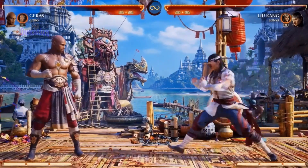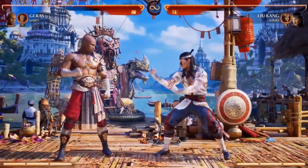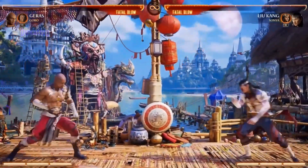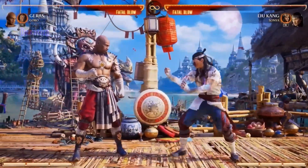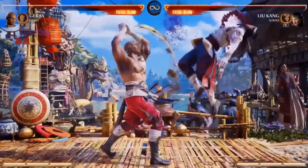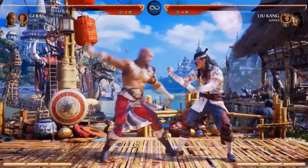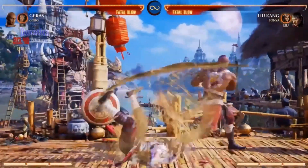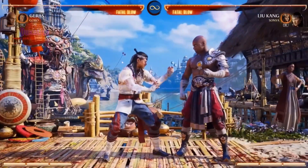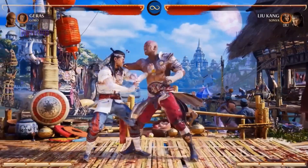He also has an overhead, which isn't entirely safe, but you can throw it out quite a bit because you get a big amount of pushback. He's got back one too, which is neat — it covers that range where you don't want to be too close. And that can be canceled too, so you can do things like bringing out a buddy. Let's do his throws real quick before I forget, because I know people get mad if we skip throws.